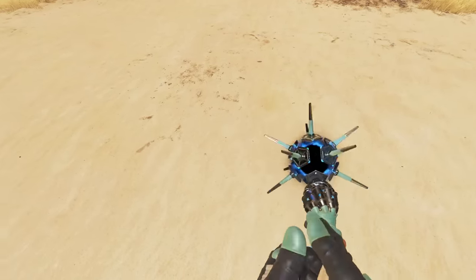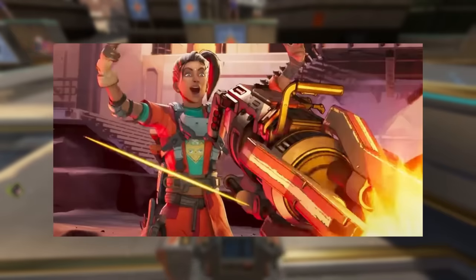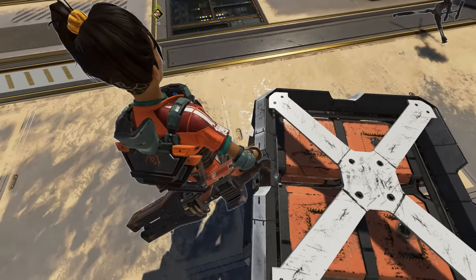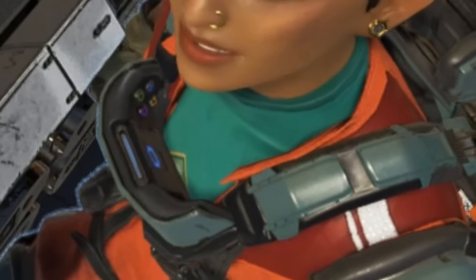Here's one of the most niche secrets: Rampart has a secret gaming console in her default skin. If you stand above Rampart and look down, you can actually see in the neck compartment she has a controller with buttons and a D-pad, basically making part of her armor function as an Xbox controller.